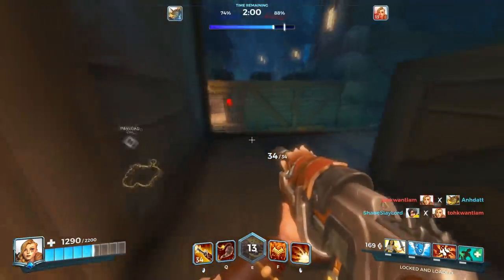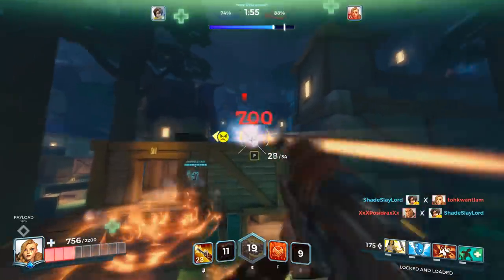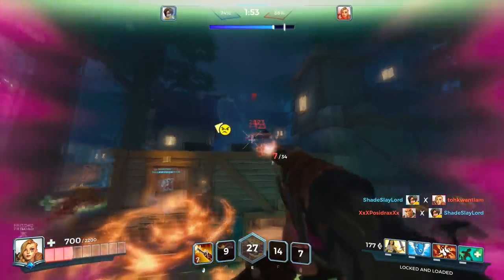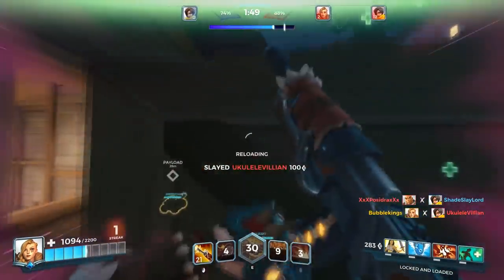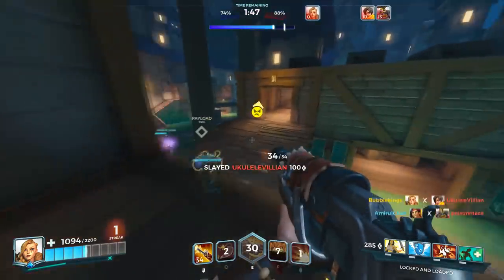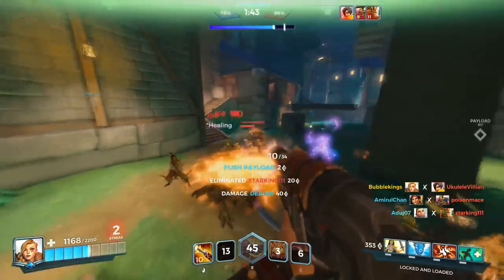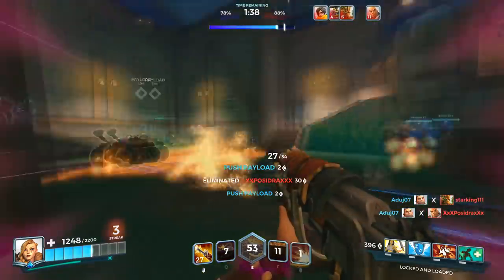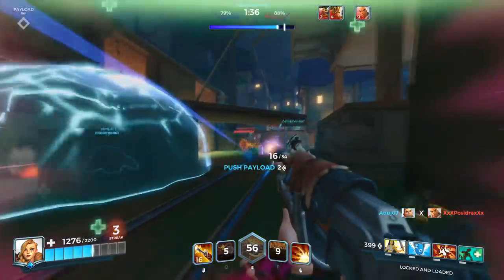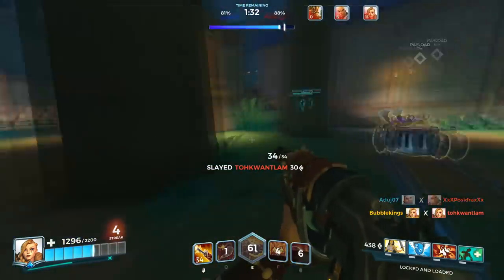We actually got stuck by a bomb — that's not good. Can we get it? I think we might get it — oh, what the hell? All right, we got her. Can we get these two? Shaolin's invisible so he's kiting him around — nice kiting there. Holy shit. We need to keep these people down — we're almost there, team. We can do it, push it in.